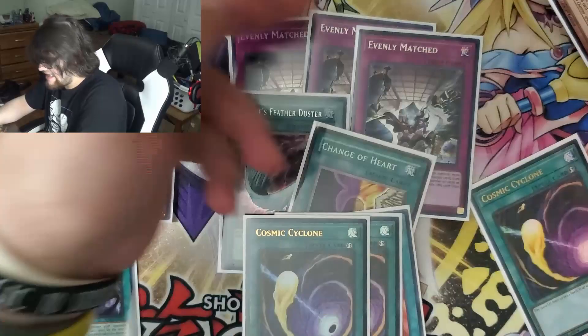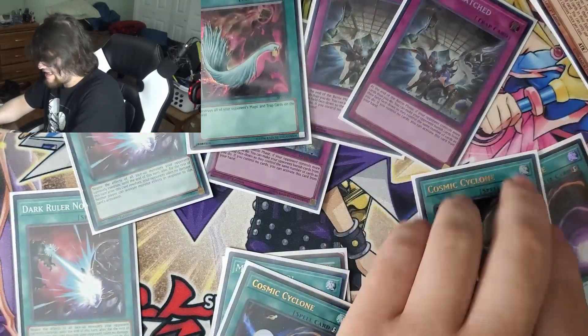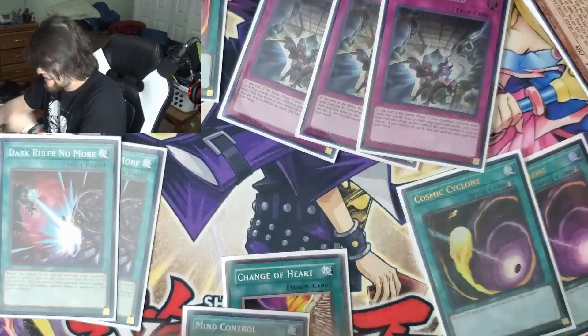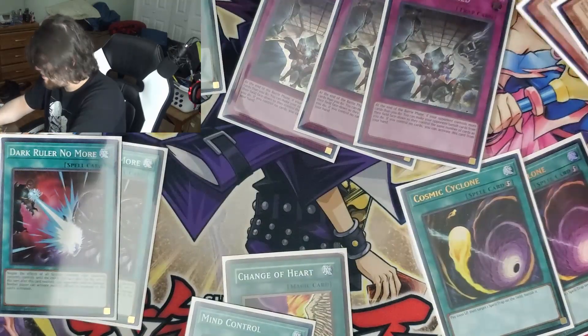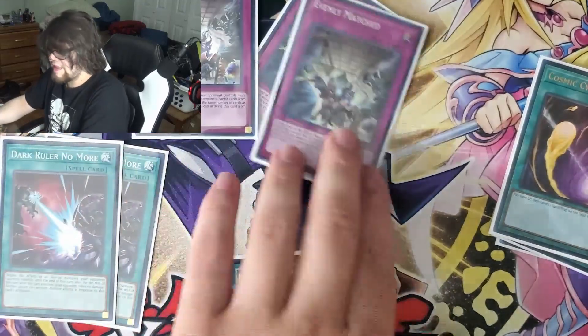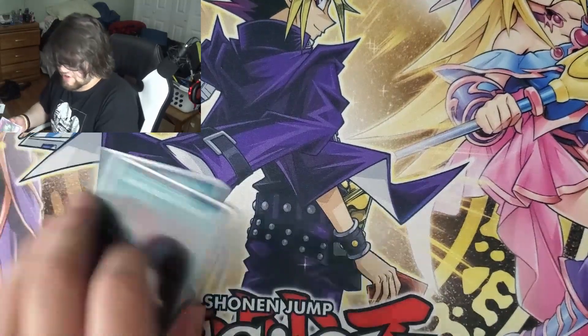I sided in the Cosmics and the Evenleys a lot. Against Adventure Salamangre, I sided in the two Cosmics and one Red Reboot. Evenly Matched won me the game against Tier Lament, and then just the fact that Vendreds are so grindy is what won me the game against Adventure Salamangre.